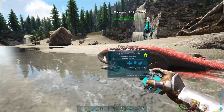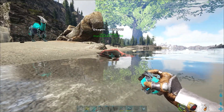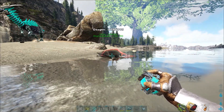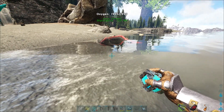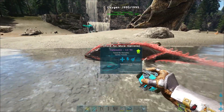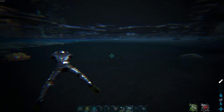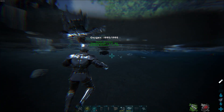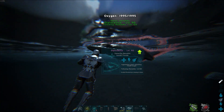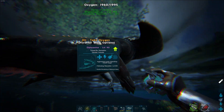First of all, the Diplocaulus. This guy saves oxygen in his body and it's a very easy early game tame. If you don't know how to tame it, make sure to check out the video linked in the description. You can get free or unlimited oxygen from him — you can see he has 1,994 oxygen.